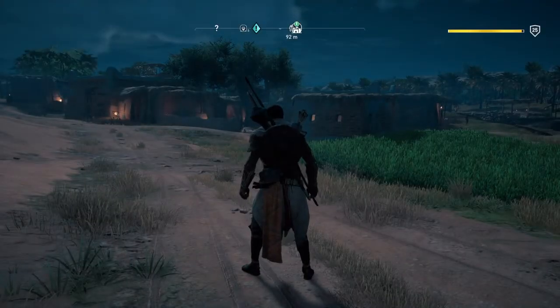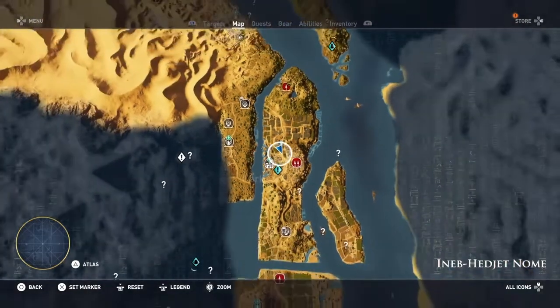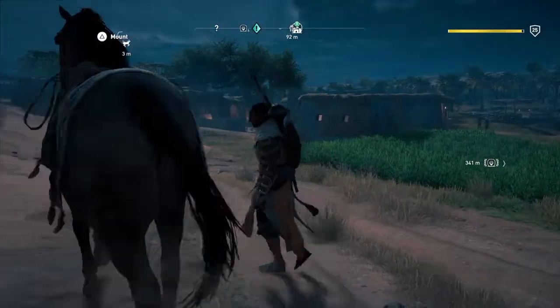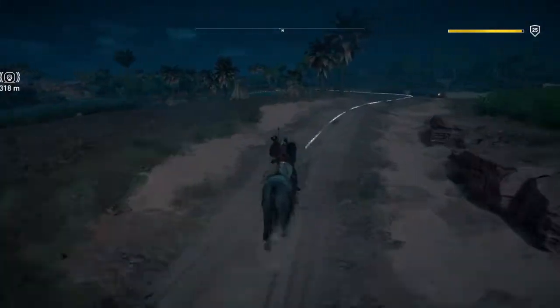Now we'll make our way to where we've got to go. We've fast travelled over to here, that's where we are. Hugos Crossing Watchtower is the first one over this side. So call your horse and we'll speed the video up — it takes you straight to it from there.